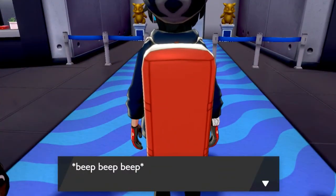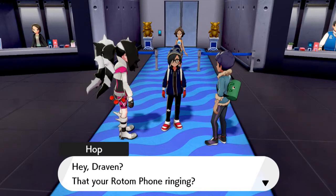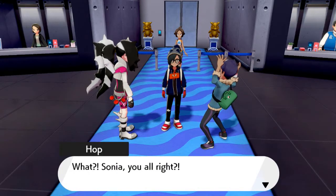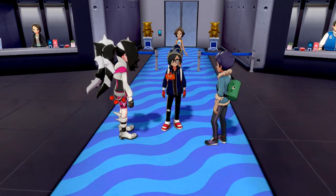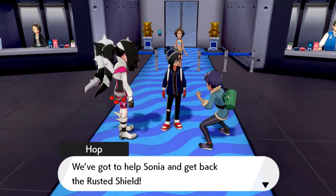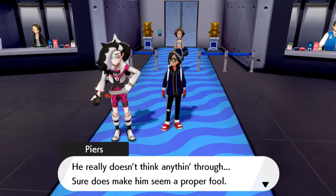After defeating these guys, we get a little bit of a call. Draven, we've got trouble — those two weirdos showed up at the Pokemon Lab. What? Sonia, you alright? They keep really demanding I hand over the Wishing Stars. I'm alright for now, but get over here quick — these guys are right creepy. What are those two doing going after Wishing Stars? We've got to stop and help Sonia and get back to the Rusted Shield. Remember the last time you took on these guys? They beat you. Well, let's head to the Pokemon Lab. Pierce really doesn't think anything through — sure does make him seem like a proper fool. He is very reckless.